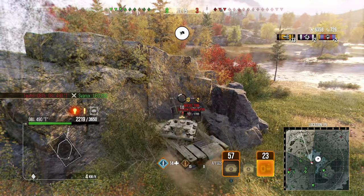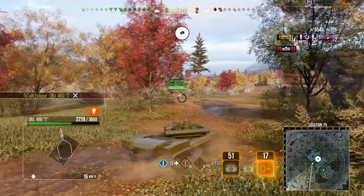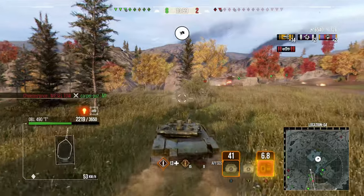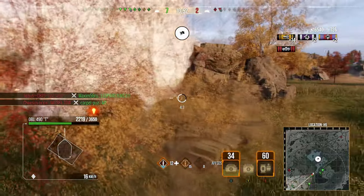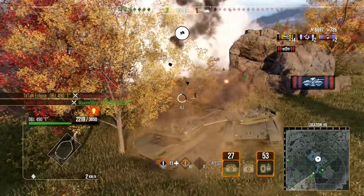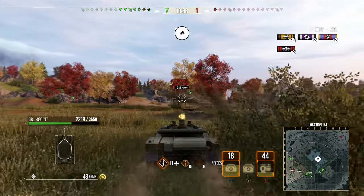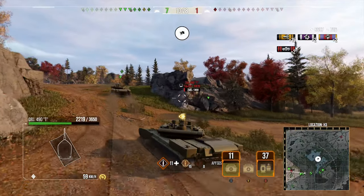We find a Weasel TOW in the corner — an absolute nightmare for him. I definitely feel awful about ramming him up against a rock and showing his overpowered little tank isn't so tough. With him out of the game, there's another Weasel on low health, so we finish him off as well. Two Weasels down, adding to our special tally of taking out overpowered vehicles.